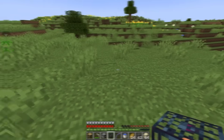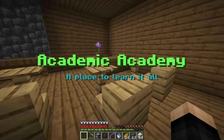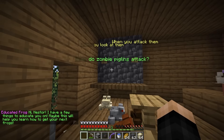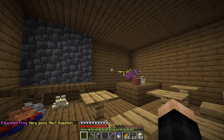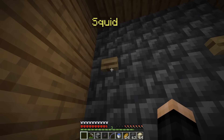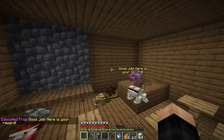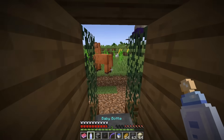For the educated frog, I craft a bookshelf and give it to a frog. We're transported to a classroom with a teacher frog who gives us a quiz: when do zombie piglins attack — when you attack them; what mobs drop ink sacs — squid; and what real-life animal was recorded for the ghast sounds — the cat. Getting all three right earns us a baby bottle and the next bestiary.